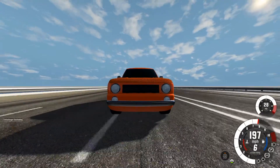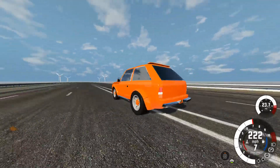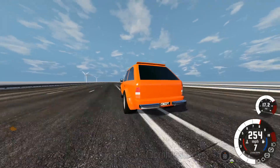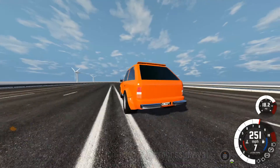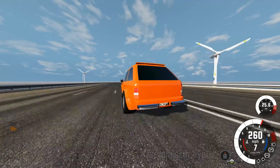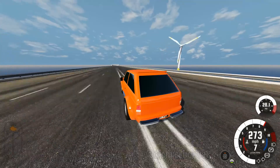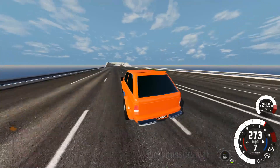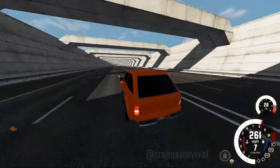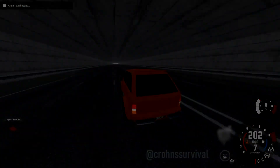I wanted to show you what it looked like in Automation so you could see my creation in all its glory. This car goes up to 270 miles per hour — not 2,070, that would be a mad engineering achievement. It can actually do 280 going straight, but the engine usually overheats straight away — the turbos overheat, the clutch overheats, the engine just goes.